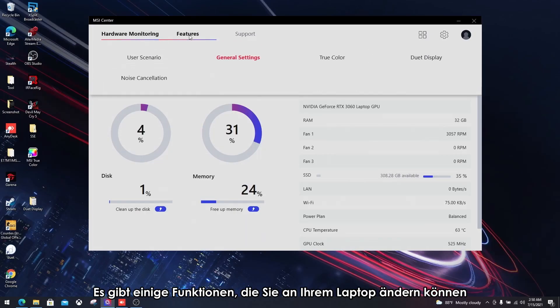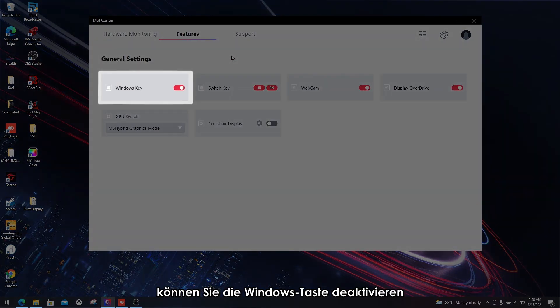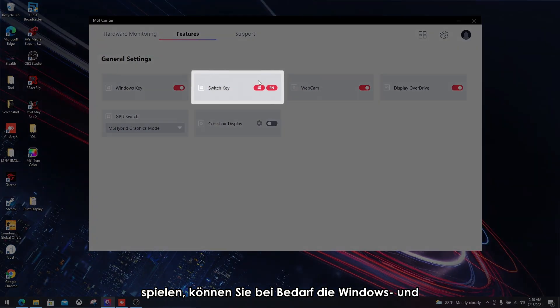The next part is about general settings. Here are some functions that you can modify on your laptop. First of all, you can disable the Windows key to avoid pressing it unintentionally — for example, when you're gaming. You can also swap the Windows and function key around if you like.